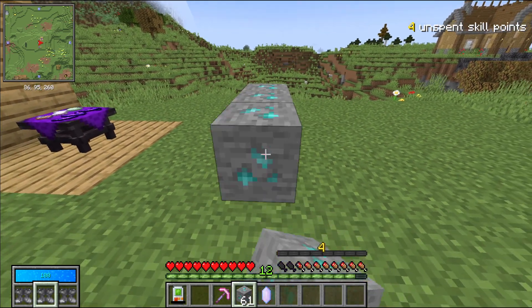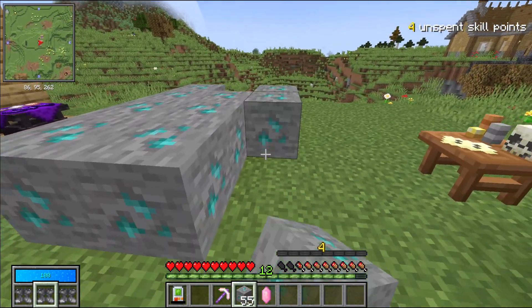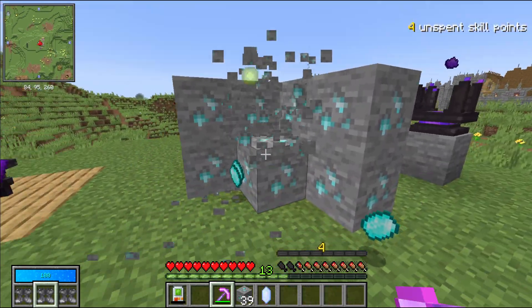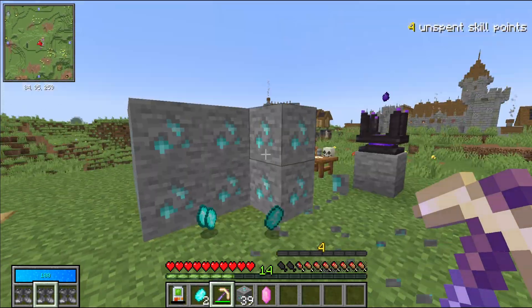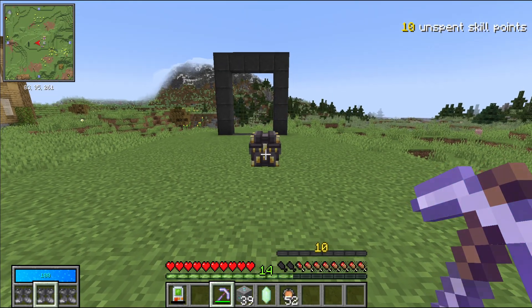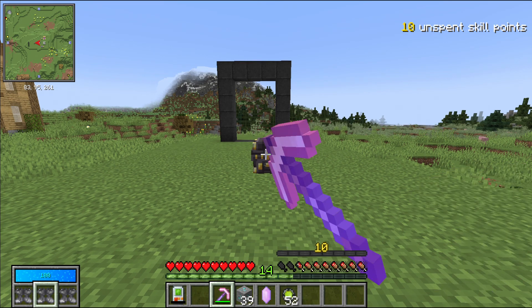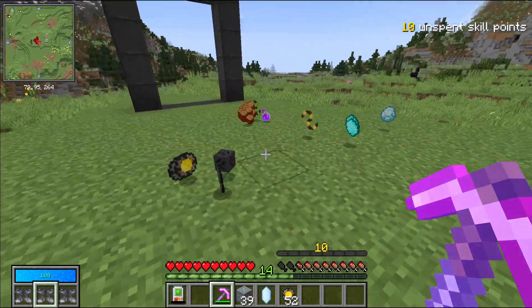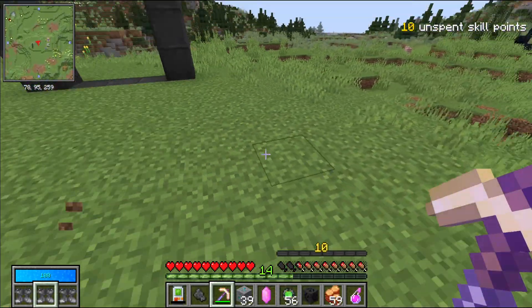We also finally fixed one of the oldest bugs in the game. Breaking a vault door no longer makes you completely deaf, because the sound was changed from stereo to mono — that is so much better. Another very old bug that was finally fixed: breaking a chest out of your original reach distance didn't actually break the chest, but now it does. That is a massive fix.